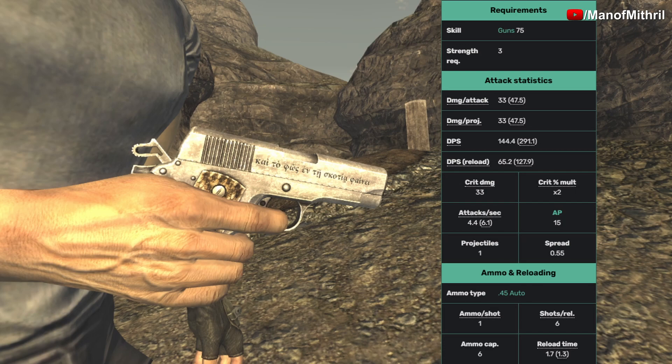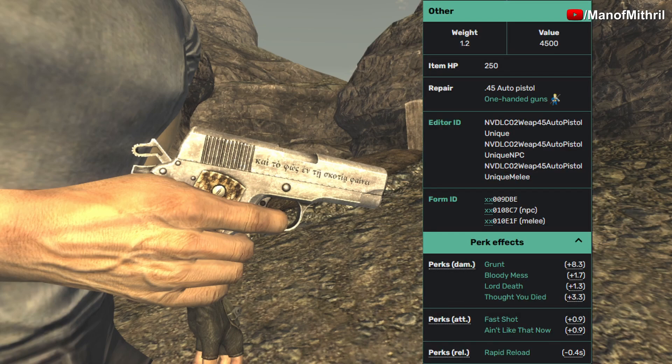It shoots one projectile and has a spread of 0.55. It uses .45 Auto ammo, one ammo per shot, and it is six shots till reload with six shots in the magazine. The reload time is 1.7 seconds, it weighs 1.2 pounds, its value is 4500, and the item HP is 250. The perks that affect this weapon are Grunt, Bloody Mess, Lord Death, Thought You Died, Fast Shot, Ain't Like That Now, and Rapid Reload.